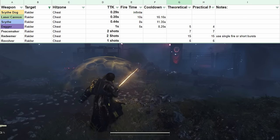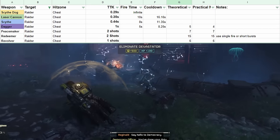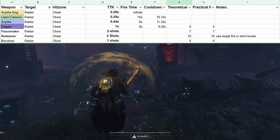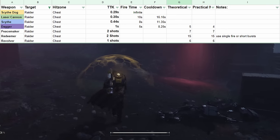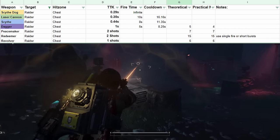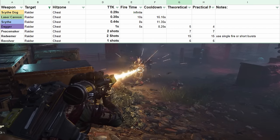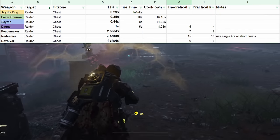Let me just note that the laser cannon is kind of interesting in terms of time to kill on chaff. The dagger takes about one second per raider. The scythe is 0.44 seconds — a little faster. The laser cannon is 0.35 seconds — definitely faster, but not dramatically so, about twice as fast as the dagger. Against chaff, the laser cannon is just kind of okay, and you can feel that in game.